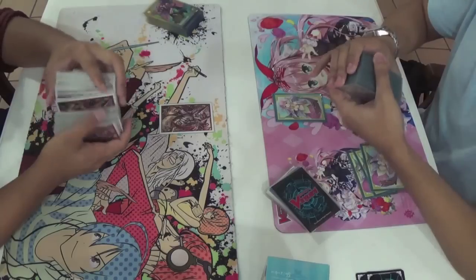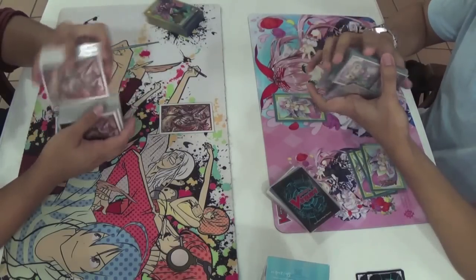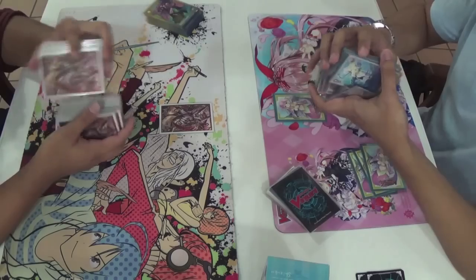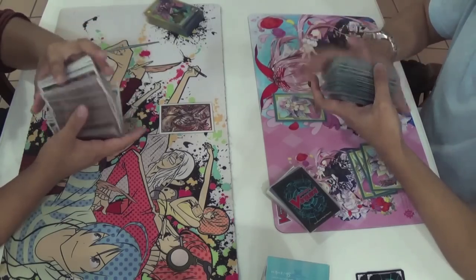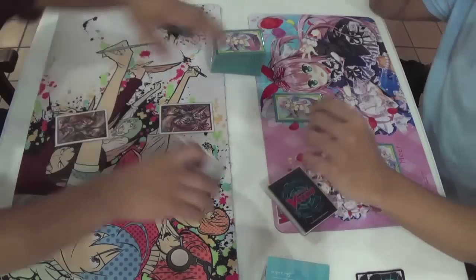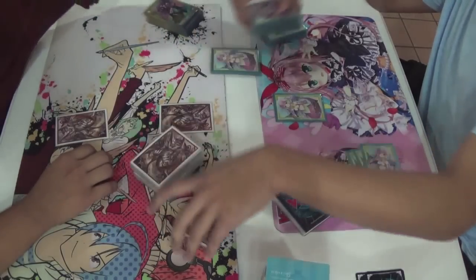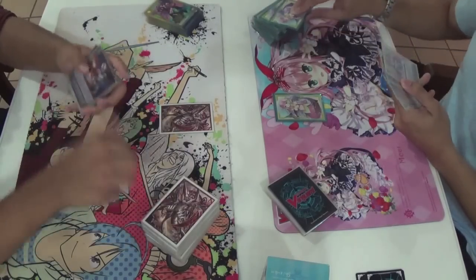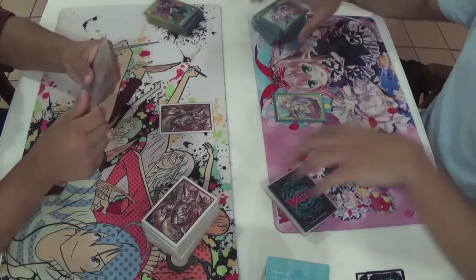Things that the Bermuda player kind of wants to make this matchup easier is the Celtic. I would keep a Grade 1, Celtic, and another Grade 2 if I had the option. Celtic is really good in this matchup — it allows you to aggro Chaos Breaker early before they start developing their hand size off of locking your stuff and popping it.